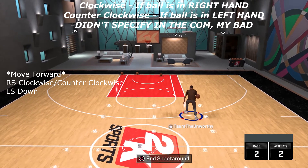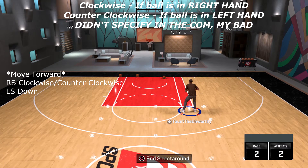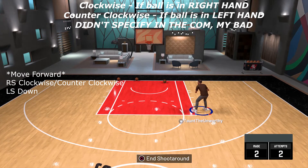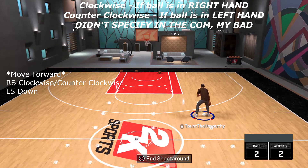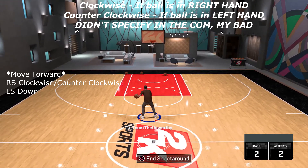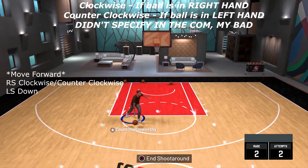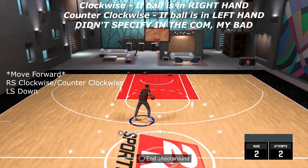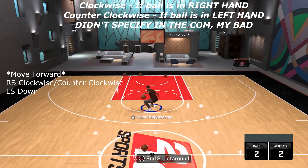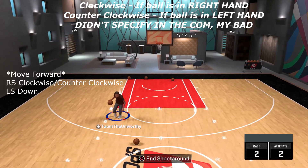To do the spin-back move, you need to be moving forward. Do the momentum to go forward, or just run forward. As you're running forward, move the right stick in a clockwise circular motion — you can start at 12 o'clock and go clockwise. At the same time, pull the left stick back to get the walk-back animation. If you just spin without walking back, you'll get a basic spin that doesn't create separation. Combining the spin with the walk-back is what gives you the special animation. Speed of the right stick rotation may affect which animation you get.